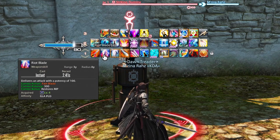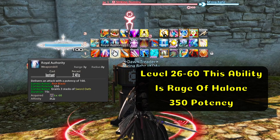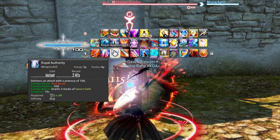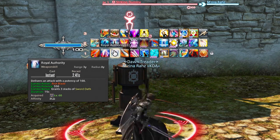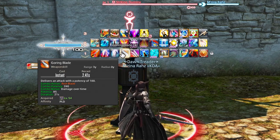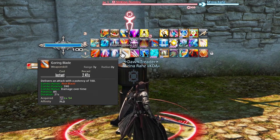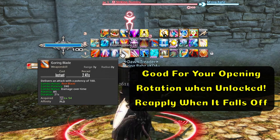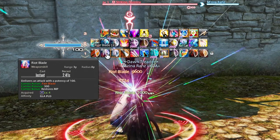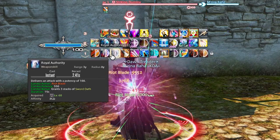This opens up two combos depending on your level. The first one is going to be Royal Authority — note, when you're at a lower level, this will be the Rage of Halone. It has an initial 100 potency, combos off of Riot Blade to boost up to a 550 potency, and when you use it, it'll give you three stacks of Sword Oath. The second is Goring Blade — another 100 potency that combos off of Riot Blade with a 390 potency and a Damage Over Time effect: an 85 damage tick for 21 seconds. So it's nice to get up first — you'll go Fast Blade, Riot Blade, Goring Blade to get that dot ticking, then Fast Blade, Riot Blade, Royal Authority.